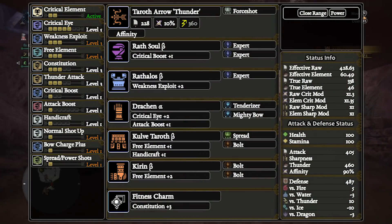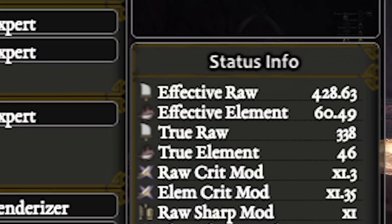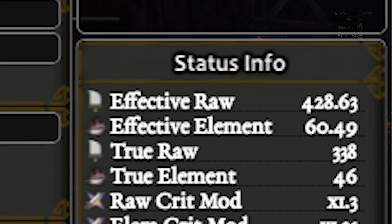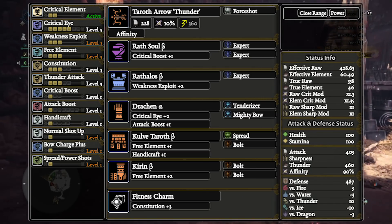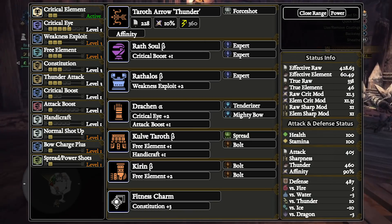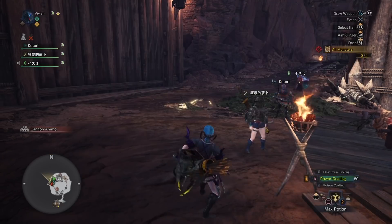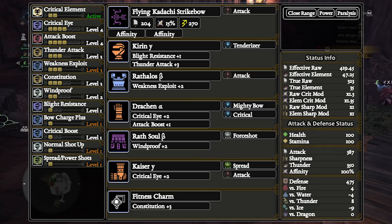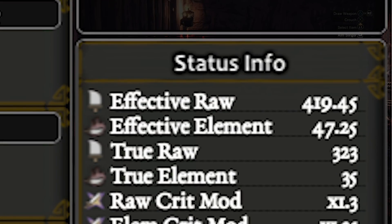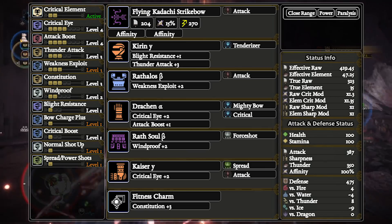Finally we have the thunder bows. The KT Thunder Bow is by far the strongest thunder bow in the game, hitting 428.63 EFR and 60.49 EFE. This bow is by far the biggest damage increase that KT gave us for bow — it has 28% more EFE than the next best bow, which is a significant damage increase. Speaking of the next best bow, that would be the Tobi-Kadachi bow, hitting 419.46 EFR and 47.25 EFE. Depending on matchup, this bow will deal roughly 10% less damage compared to the KT Thunder Bow.